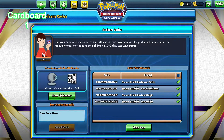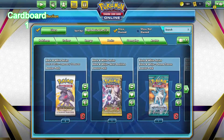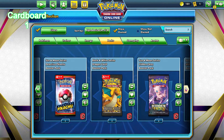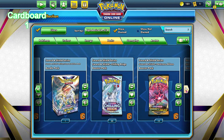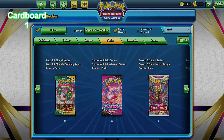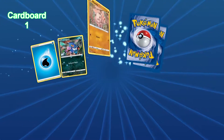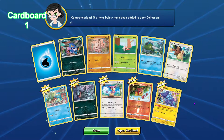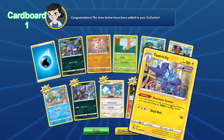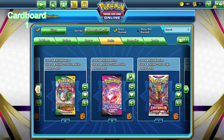Okay, I'm finally going to claim all these packs on the online TCG. We got one Fusion Strike, one Astral Radiance, and two Lost Origins. I've played the online TCG a little bit, so not all the cards will be new to me. Let's open the Fusion Strike pack and see if we get our first point here. It's a holo but not a V, so I'll count that as a zero.